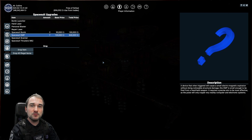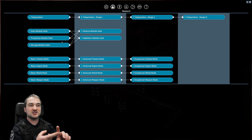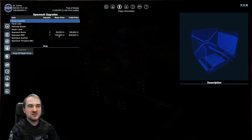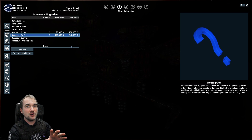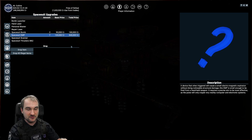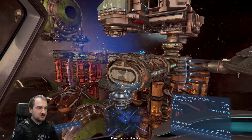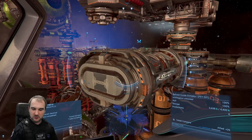This means that every single blueprint — it doesn't matter which one, every one of these, whether it's docking, defense, production, habitation, or storage — will cost you a maximum of 120,000 credits. Nothing more. Every single blueprint you can get from this. So how do you do that? You start in your ship by flying to a station, to a module you want to have the blueprint from.